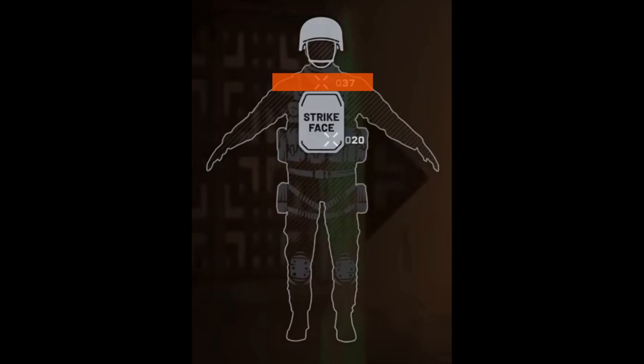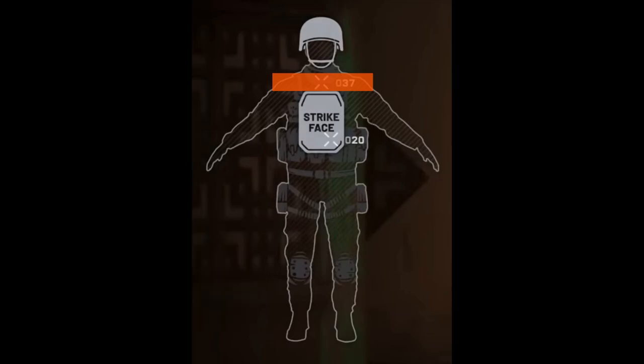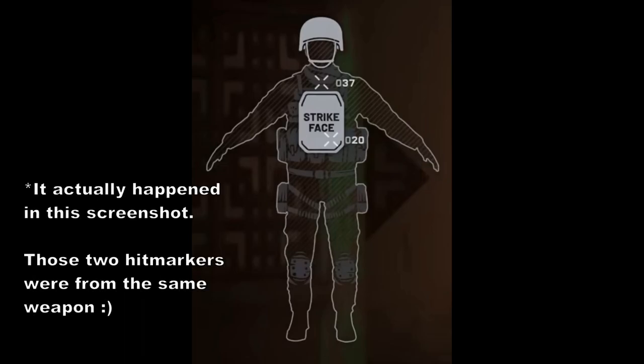so if your aim is good enough and you have an accurate weapon, like the Vityaz, you can actually bypass the armor completely half the time. In fact, it probably happens all the time without you even trying, because that's a very natural place for your crosshairs to end up if you're just aiming center mass.